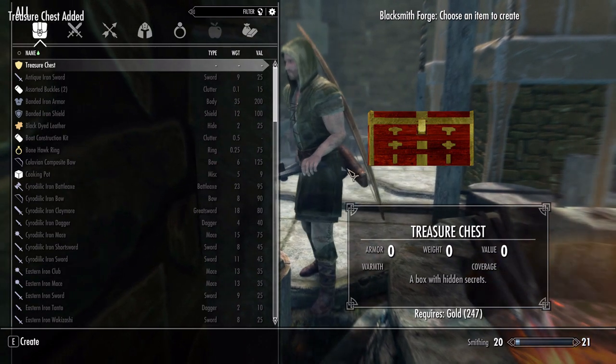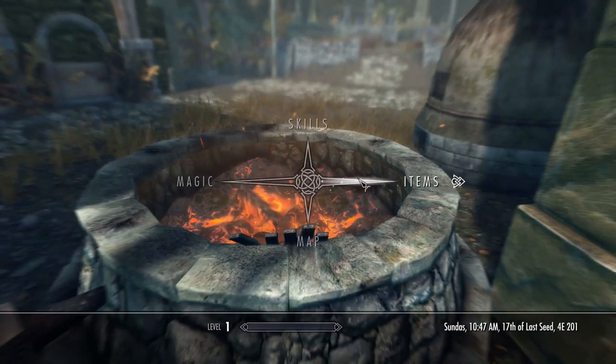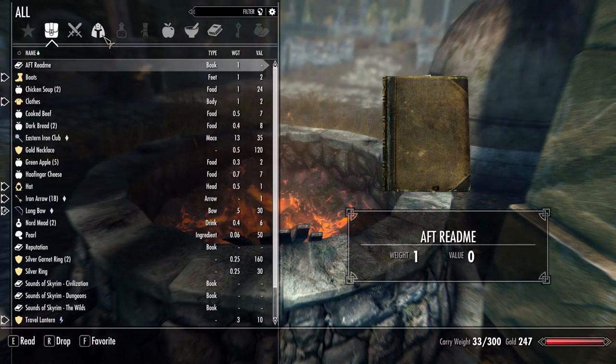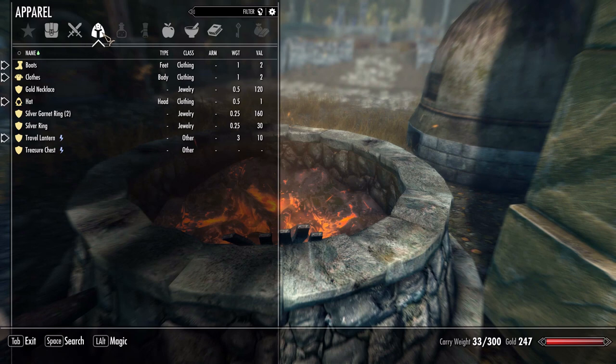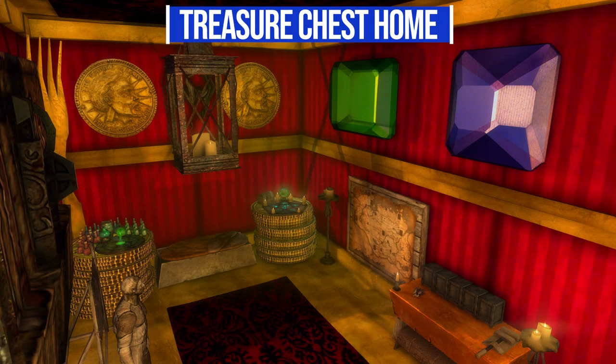Once you make it, you'll have a treasure chest in your inventory, and specifically it's going to be living in the armor category — because for some reason, this magical treasure chest player home is something you wear. Simply click it and you'll be greeted on the inside by everything you need to actually have yourself a home.